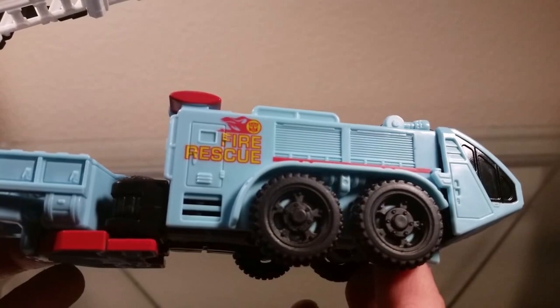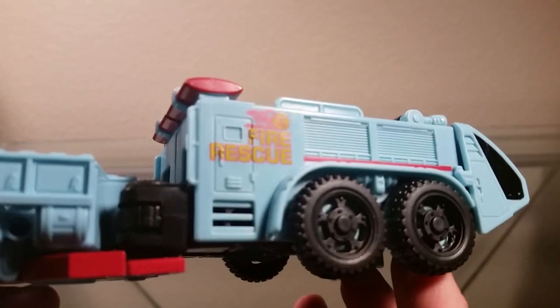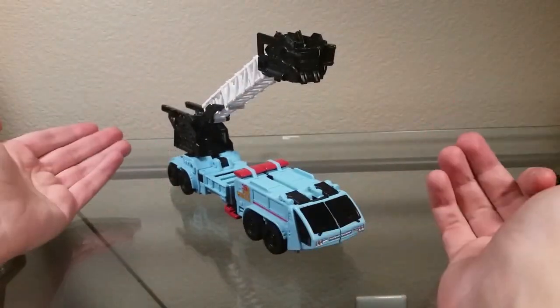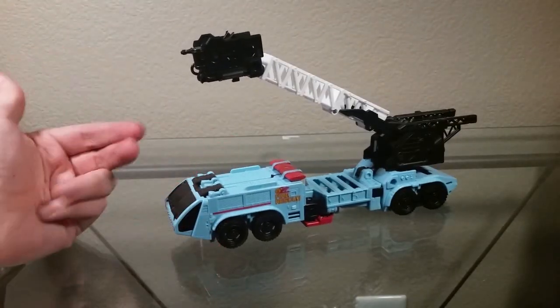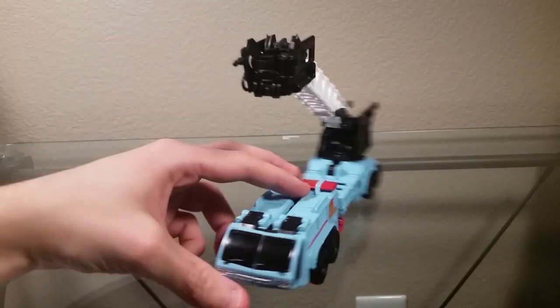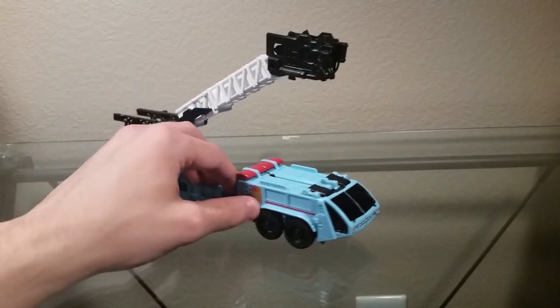Let's talk about the highlights of Hotspot here. You can see he's got this really cool Autobot symbol fire rescue decal on the side — both sides of the vehicle — and he looks like a great fire truck. Very modern looking. I forget the actual name of the company that does fire trucks that look like this; it's not a very common look. I think they're usually for airports, but all rambling aside, I'm sure you could Google it.